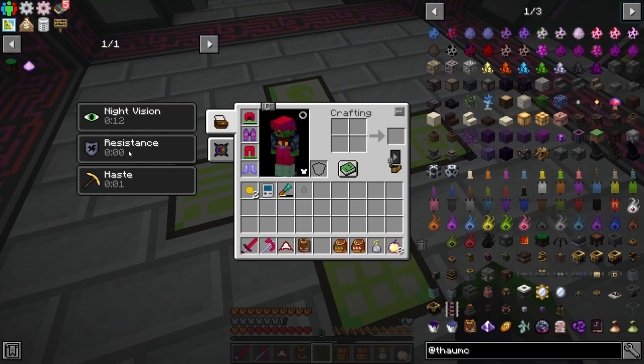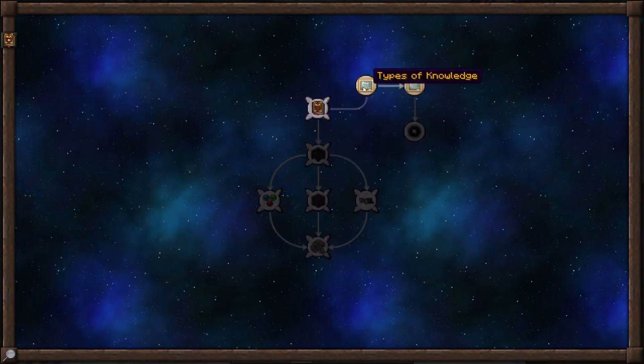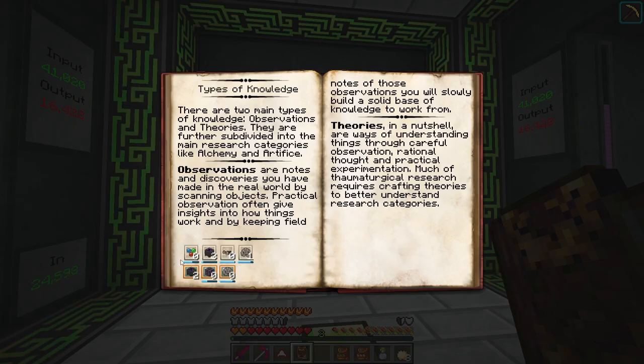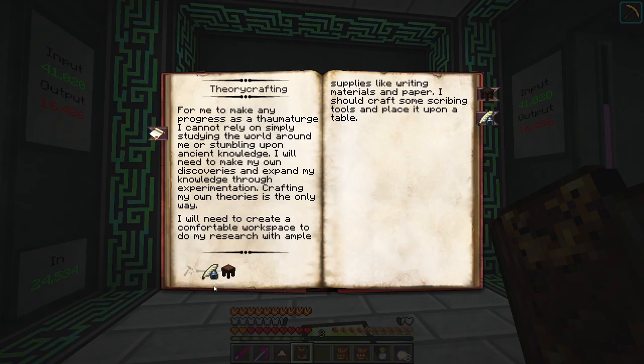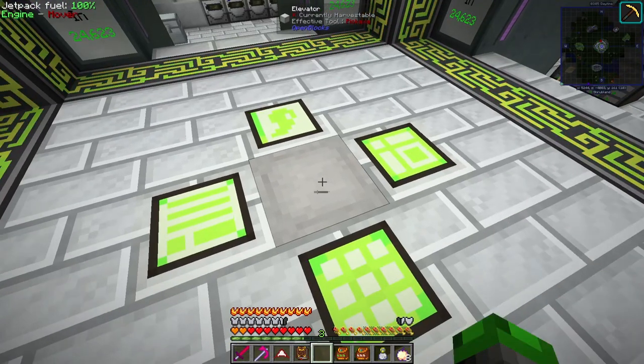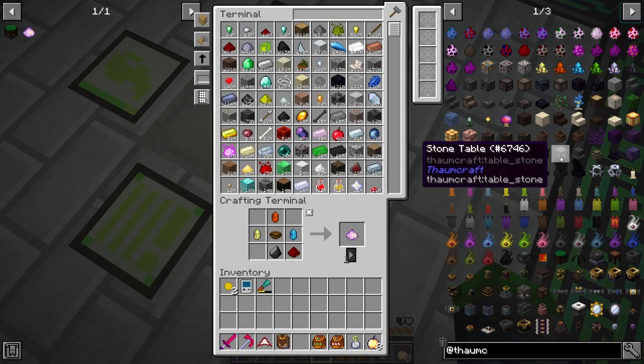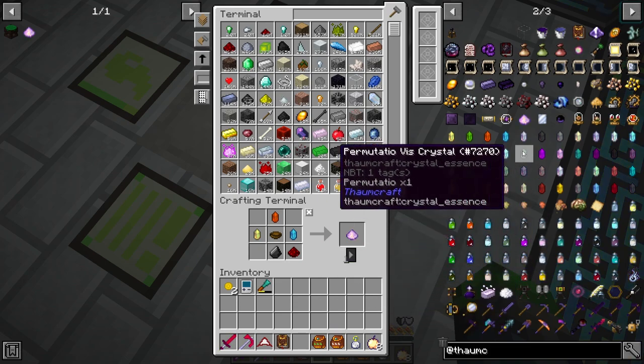There he is - cool beans. Types of knowledge - ooh, knowledge. So we need a glass vial which is clay. We're going to get to all that stuff later, but let's just go at it - this is gonna be fun.